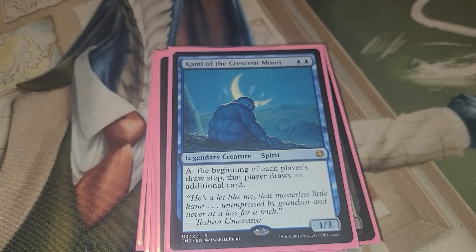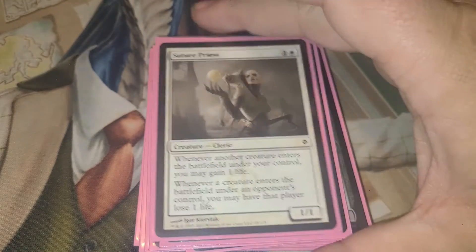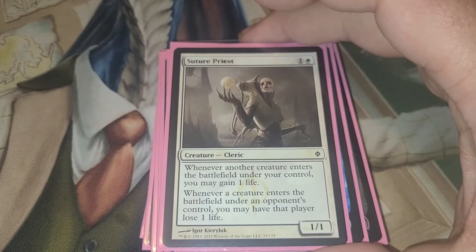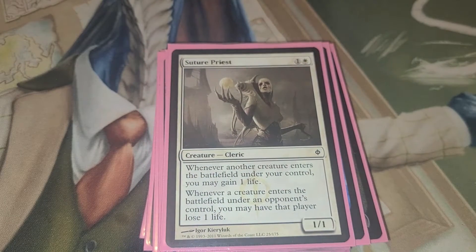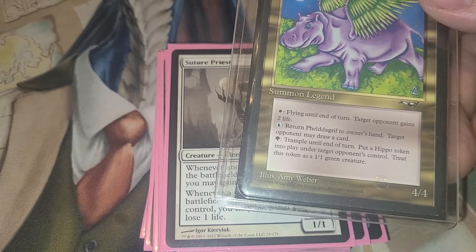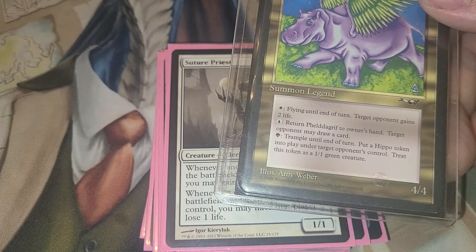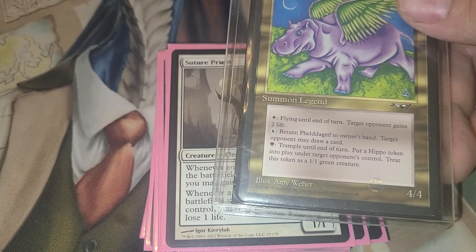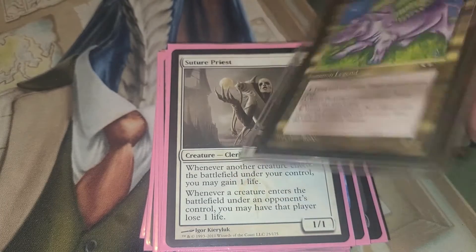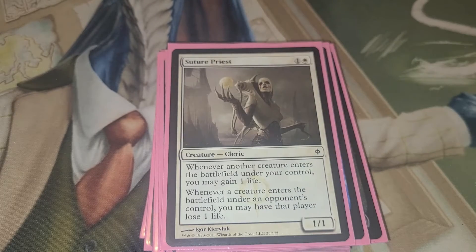Kami of the Crescent Moon — each player during their draw step draws an additional card. Sutra Priest — whenever another creature under your control enters the battlefield, you gain one life. And whenever a creature enters the battlefield under your opponent's control, that player loses one life. Which goes great with your commander, because you can pay one green and until end of turn, put a hippo token into play under your opponent. So with Sutra Priest on board, they'll lose one life for each hippo you give them.